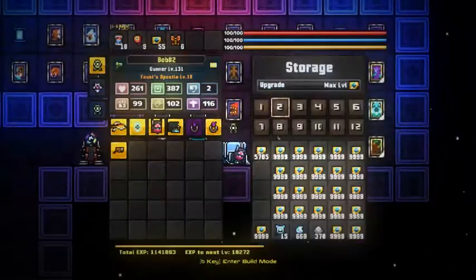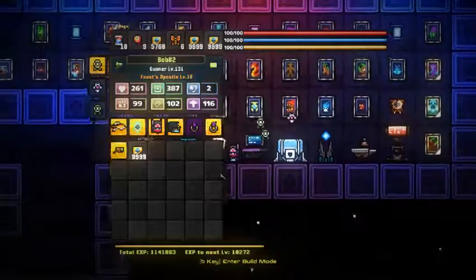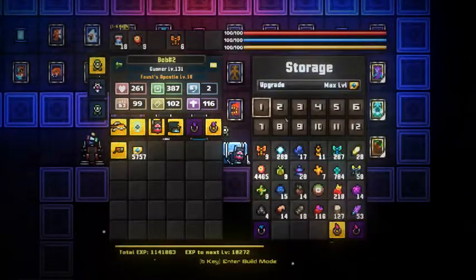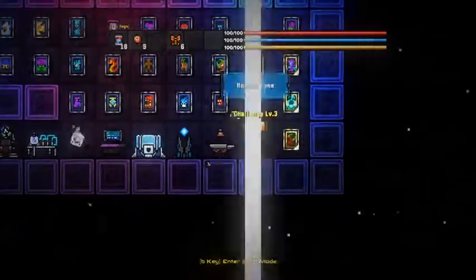Basically, how you get max gear is you'll need 30,000 credits. Go to the first area and max it out. Simply go in there.